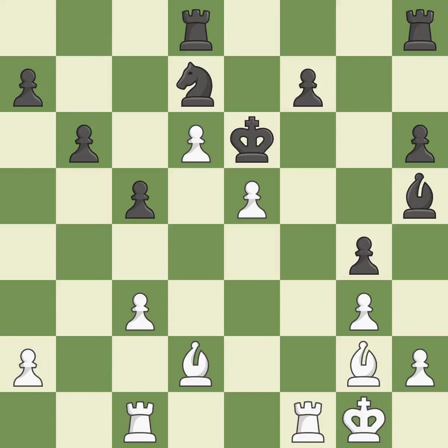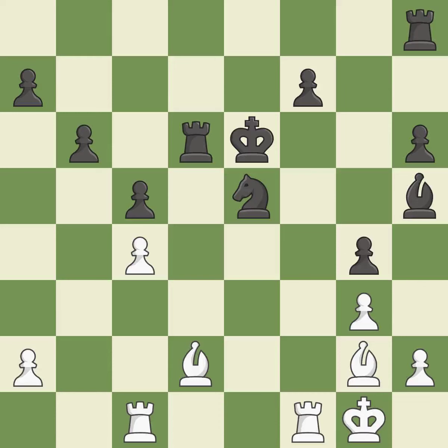The rooks are linked by this, making it easier for them to work together in the future. That pawn was available for free. This threatens to pin a knight. This is the only good move. This adds pressure by pinning a knight. This threatens to fork pieces.